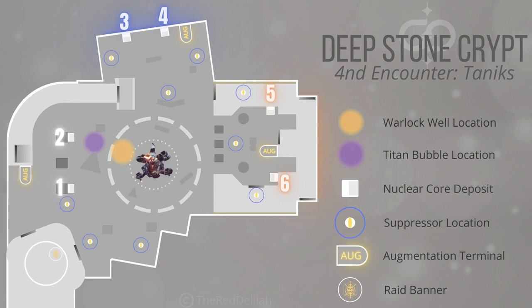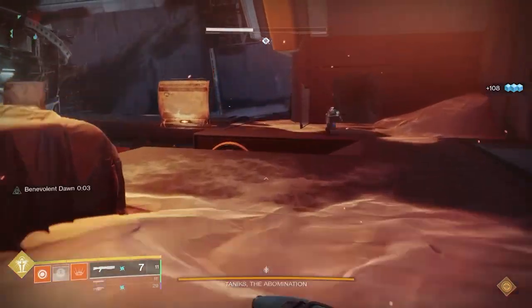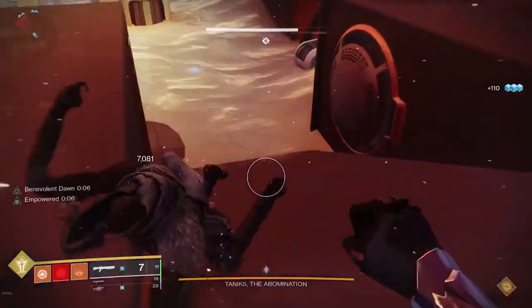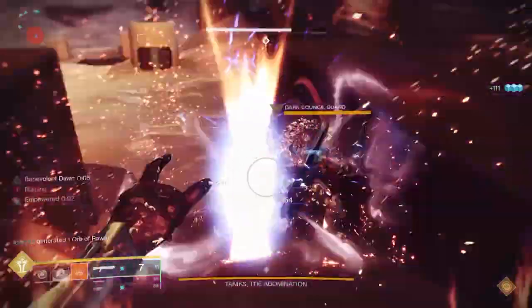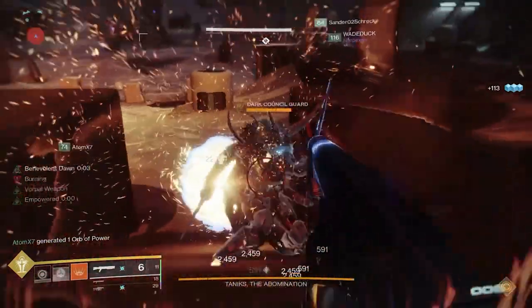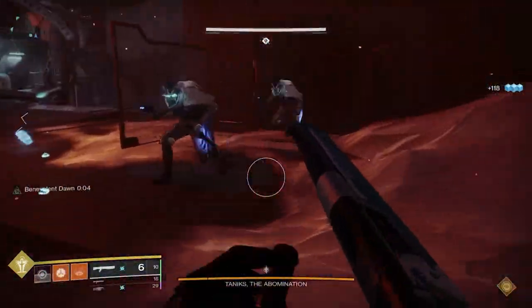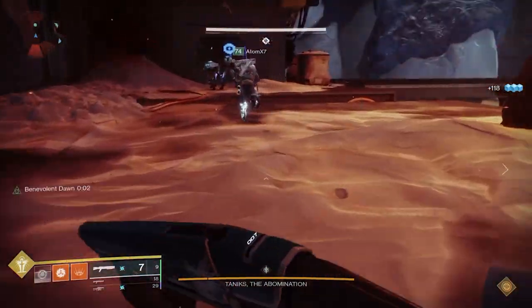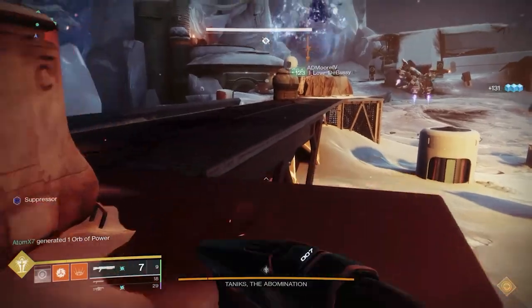When you get into the encounter, you're going to kill a bunch of ads. You're going to call four people who are going to pick up bombs, numbered one, two, three, and four. The other two people are going to be the operator and the suppressor. You don't need a scanner in this activity if you do it this way.